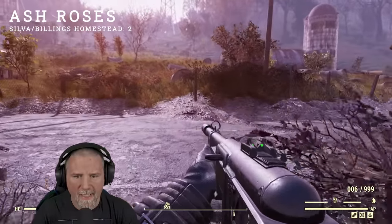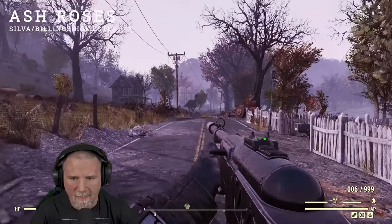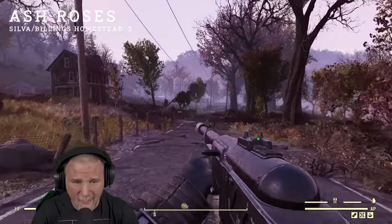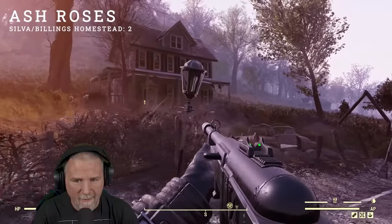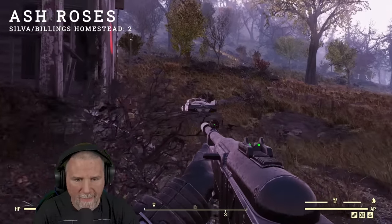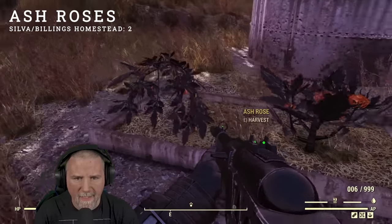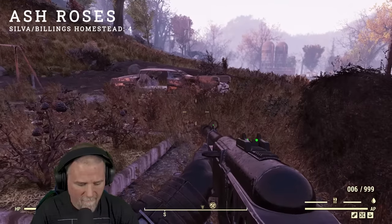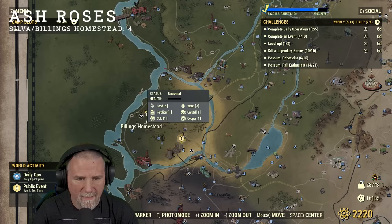I'll make sure to put a counter up in the corner so we can keep track. Next, head up to this house right here and go right behind it into the backyard — there's another planter that will have two more ash roses. That's our first location: the Silver Homestead and the Billings Homestead.